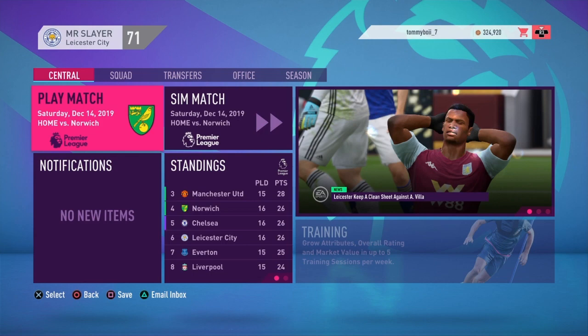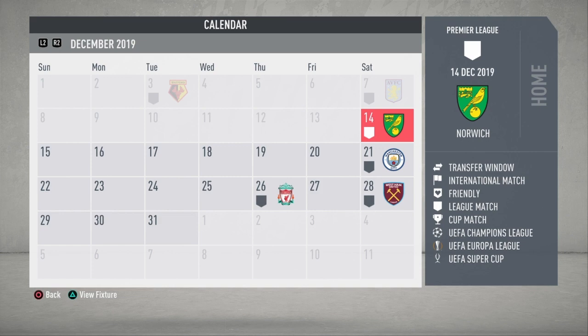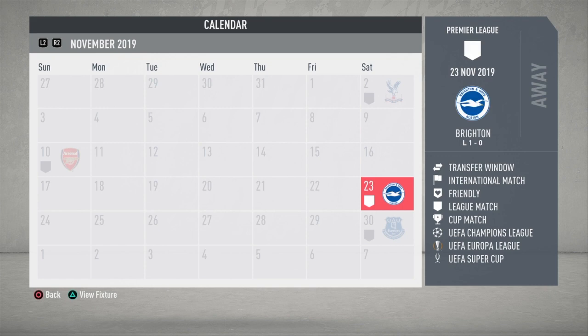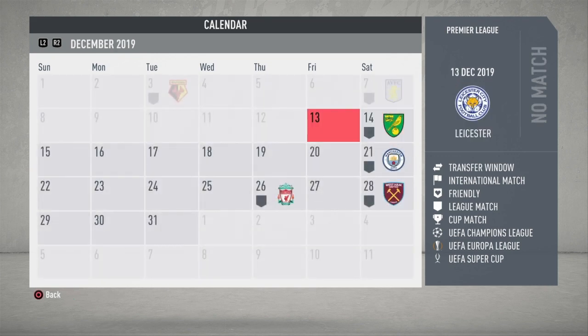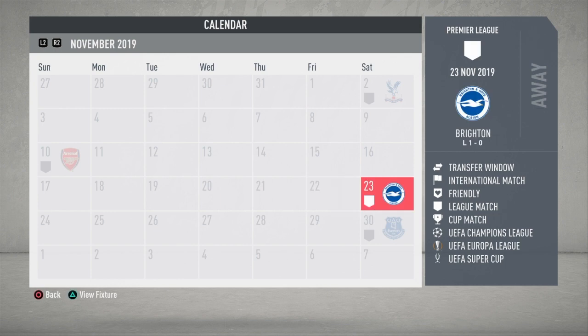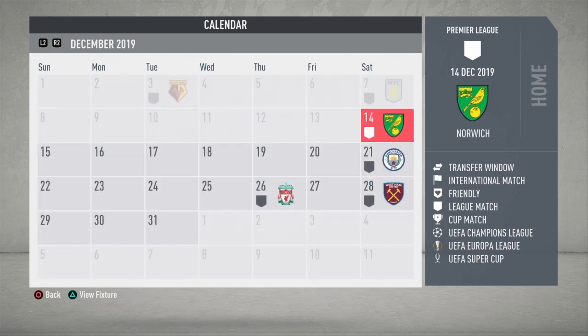Welcome to episode 11 of our Leicester City career mode on FIFA 20. In today's episode we start at home to Norwich and then go to the Etihad to take on Manchester City. The last four games have been really patchy - a loss, a win, a loss, and then a win away at Aston Villa. I'm hoping we can get onto a good run of form and at least turn those losses into draws.